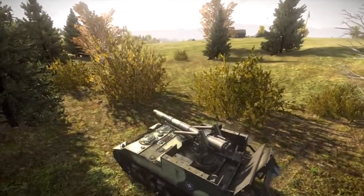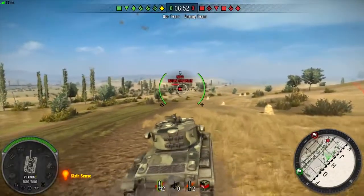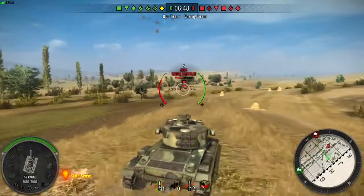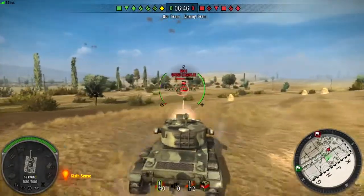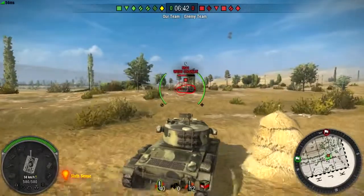Always stay in cover as much as possible. The greatest threat to an artillery tank is having a flank exposed for an enemy scout to exploit. Staying in cover and maintaining good battlefield awareness is the easiest way to protect against enemy flanking attacks.